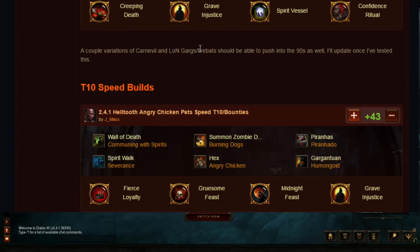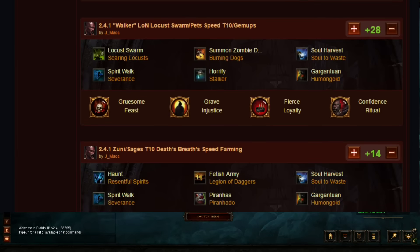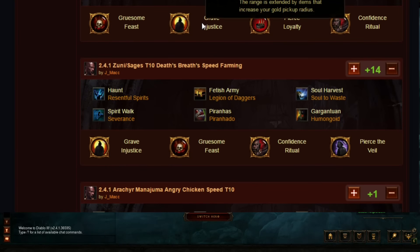I didn't add Fire Bats because Helltooth is just going to outperform it in pretty much every scenario. For T10 builds, the standard one is Helltooth Angry Chicken Pets for speed T10 — very good for bounties, very easy to gear for and to play. There's also the Walker Elowen Locust Form Pets build for T10, which is very good for low-level GR ups. This build is very gear-dependent but once you have full Ancients and the Legacy of Nightmares ring set, it's one of the fastest T10 builds.